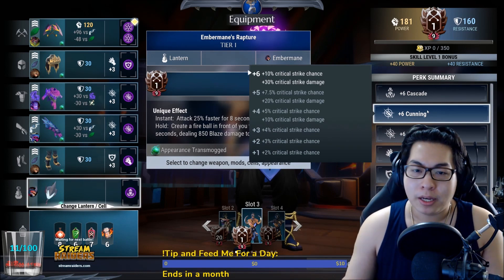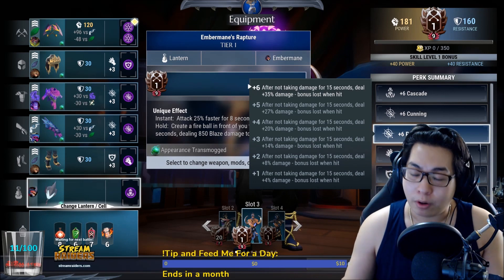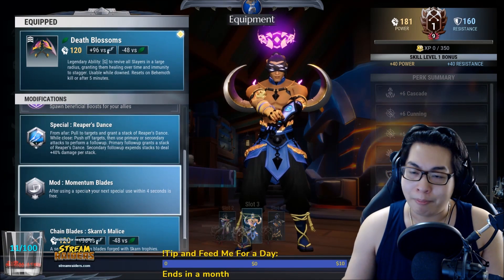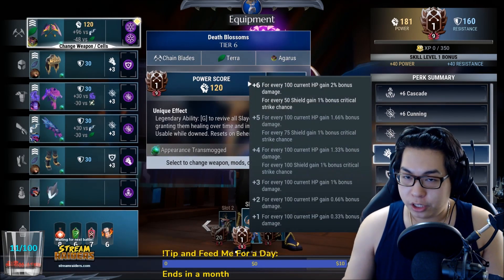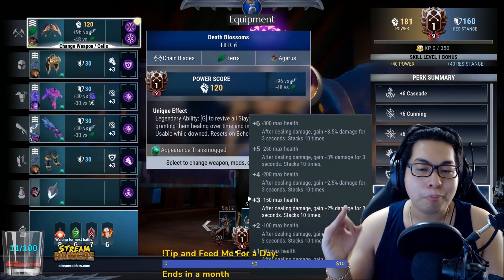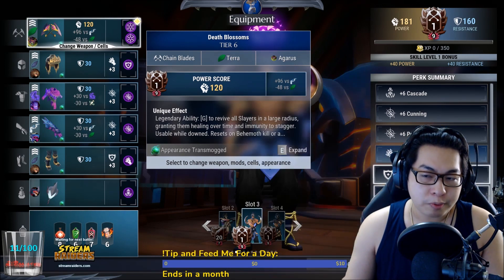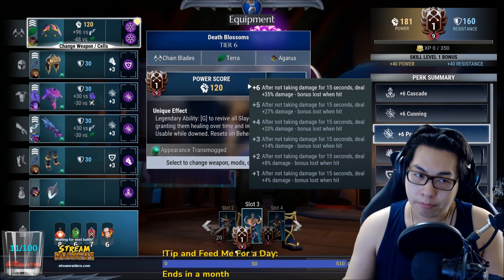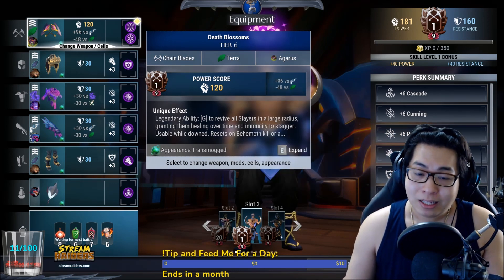This gives you plus-six Cascade, plus-six Cunning for more critical damage. Because of Tenacious and Cunning, this is a crit build that ups your damage further. Predator gives 35 damage. Chain blades have tons of dodges, which is why this version uses Momentum Blades — more dodging, more air time. Tenacious plus-six, Berserker plus-three. You have a choice: plus-six Berserker or plus-six Predator.